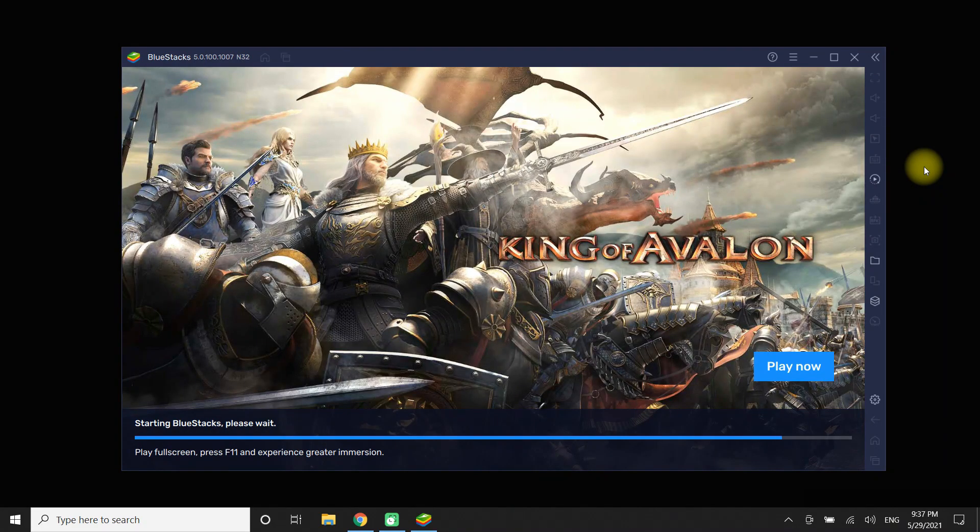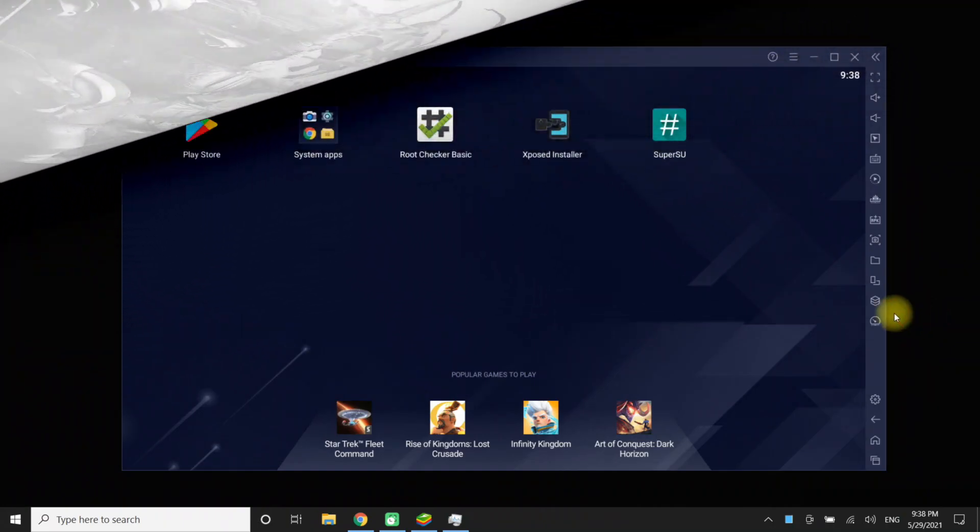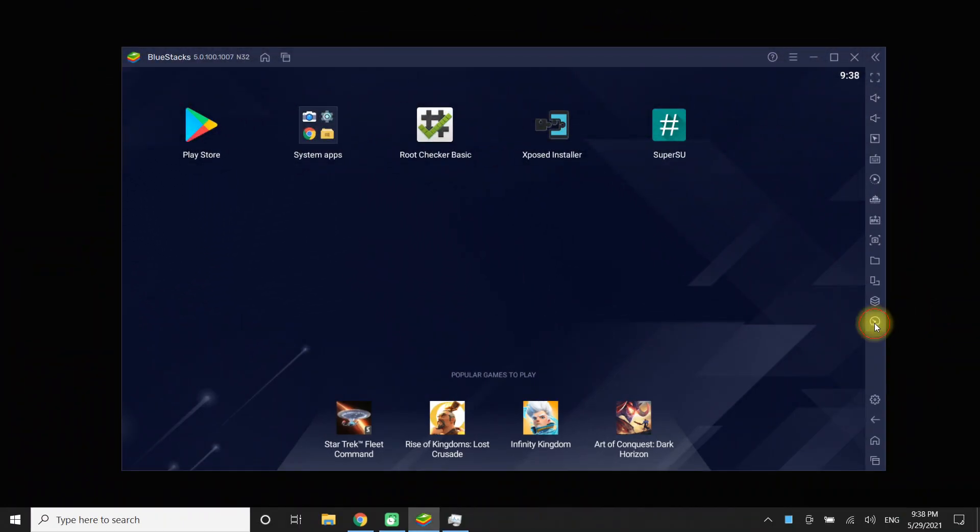Let's see how we can enable Eco mode on Bluestacks 5. You need to click the Eco mode button on the right toolbar as shown. You can enable sound as well. You can also adjust FPS from 1 to 30 — let's choose 25. Once enabled, you will notice reduced resource consumption and utilization.